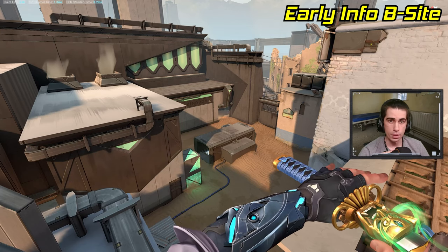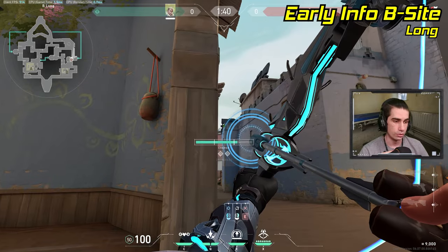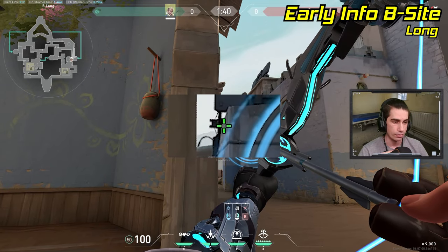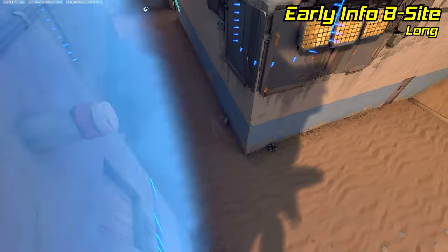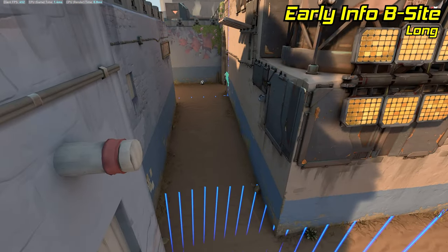Now let's switch to early info on B-site. As soon as the round starts, pull out your recon, peek right out of long, and full-charge an arrow at the top of this building. That lands right in front of the enemies, so it's probably going to get broken immediately, but it reveals anybody standing in fountain.